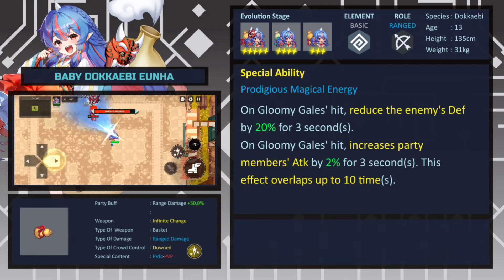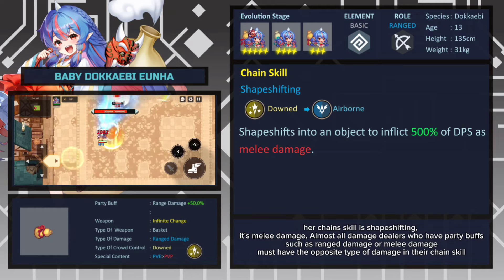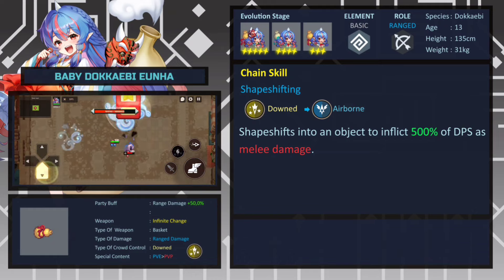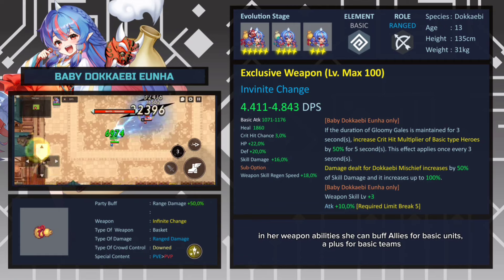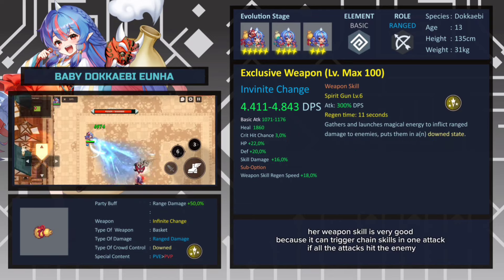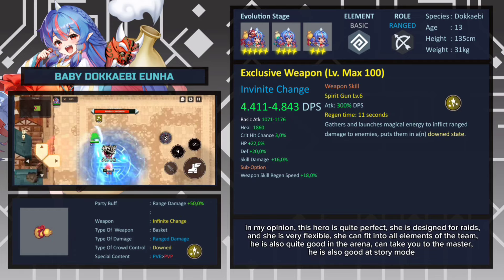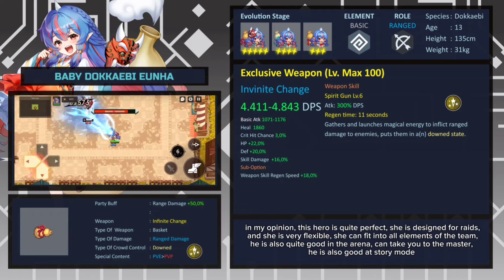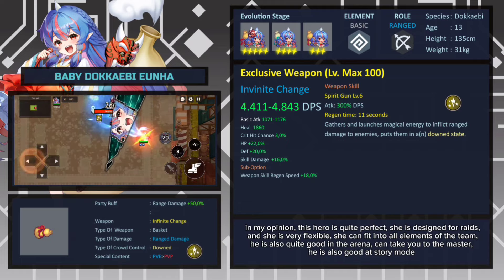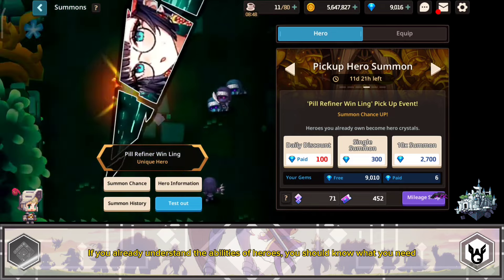Her chain skill is Shape-Shifting — it's melee damage. Almost all damage dealers with party buffs such as range damage or melee damage have the opposite type of damage in their chain skill. Her weapon ability can buff allies for basic units — a plus for basic teams. Her weapon skill is very good because it can trigger chain skills in one attack if all the attacks hit the enemy. In my opinion, this hero is quite perfect. She is designed for raids and is very flexible — she can fit into all elements of a team. She is also quite good in the arena and can take you to Master rank. She is also good in story mode.